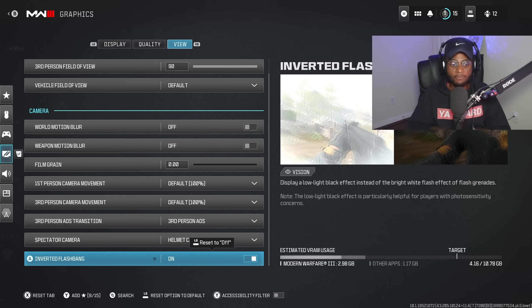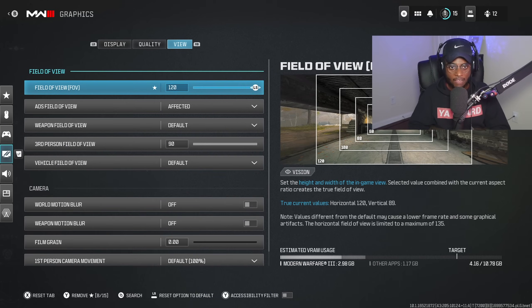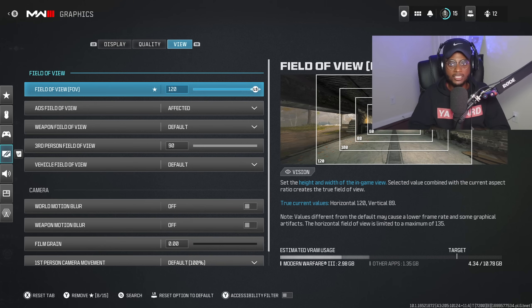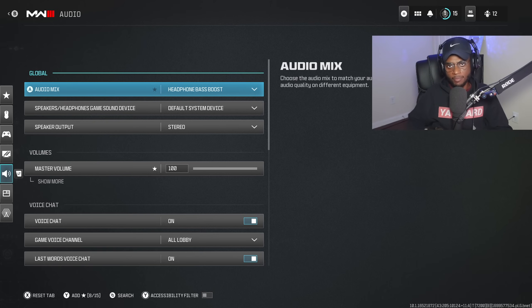Inverted flashbang should be turned on — they implemented this setting in Modern Warfare 2 and I've had it on since. Switch it to the on position; it's going to make getting flashbanged feel a lot less annoying. Those are the main graphics settings to look at. Under audio, footsteps are incredibly easy to hear in Modern Warfare 3, which lets you pinpoint where enemies are without needing a UAV. Once you jump into the game you'll notice firsthand how loud the footsteps are.